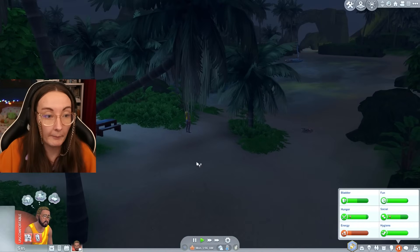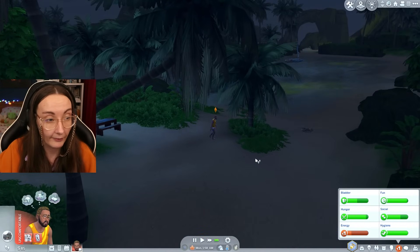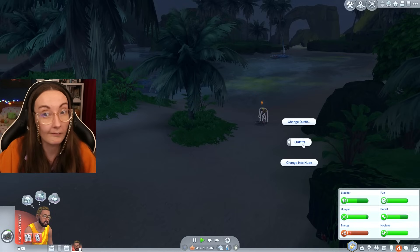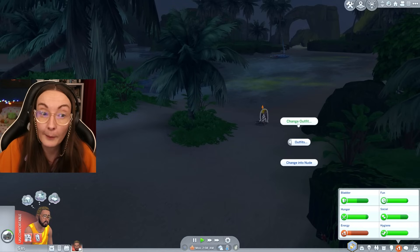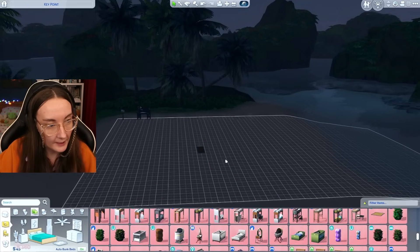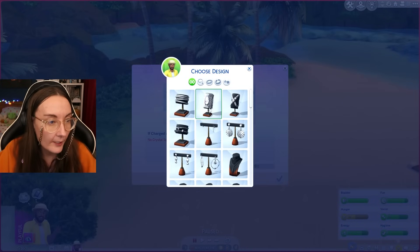Do not swim — that's one thing you have to be careful of. If you are that tired your sim absolutely cannot swim, or RIP to them. We could get ourselves a sleeping bag for 140 simoleons. Right now we need to get serious — we need to get selling some stuff.